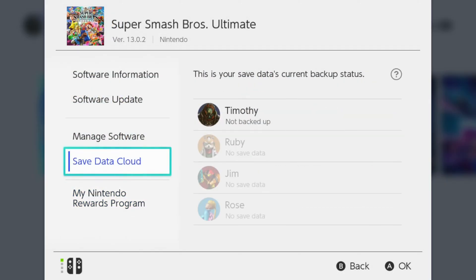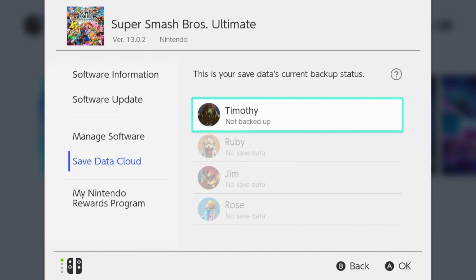Go to Super Smash Brothers and press the plus icon on it. Then go down to where it says Save Data Cloud. This is your save data's current backup status. It shows 'Not backed up,' so go to your name and press A on it.